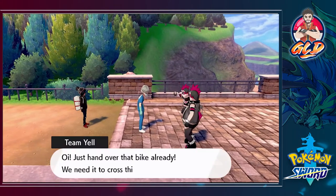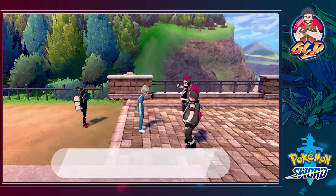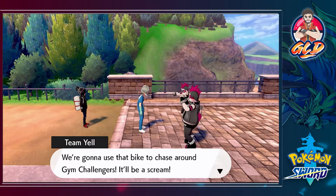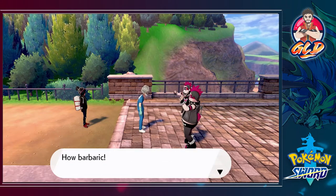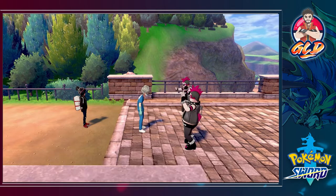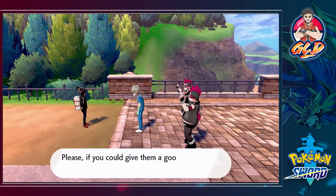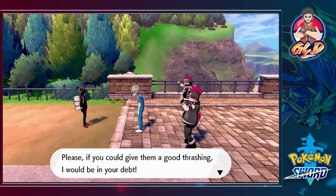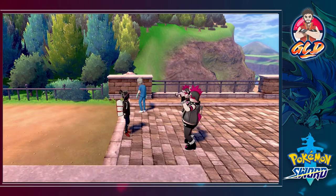Team Yell shows up demanding a bike — they want to use it to chase gym challengers across the bridge. The bike owner asks us to give them a good thrashing if we can. Alright, let's go ahead and do that.